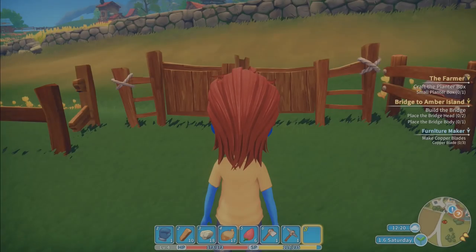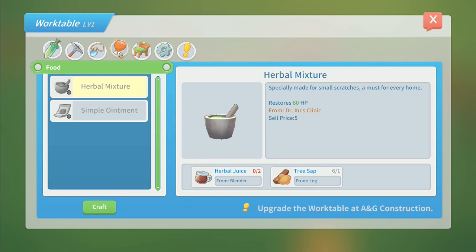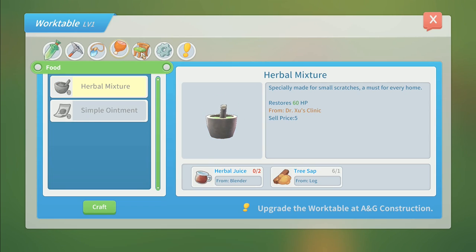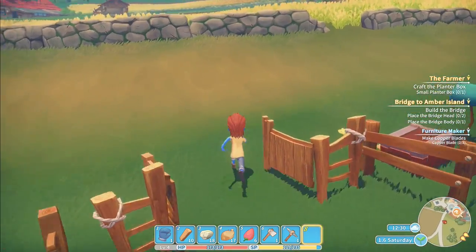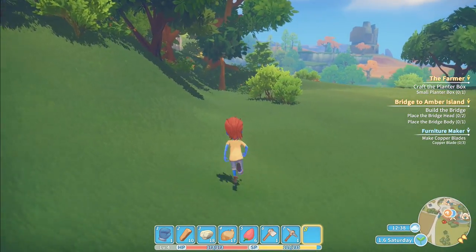I want a chest - I want some storage space. We've got tools, a wooden basket - practical, made of wood, can't fit heavy items. Hmm. Under furniture: wooden storage chest, made of wood, has room for lots of items - that's what we want. From work table level one, I need 20 timber. I have 10 timber, so I need to go get more. I've got small trees right there, and some bigger trees over this way.